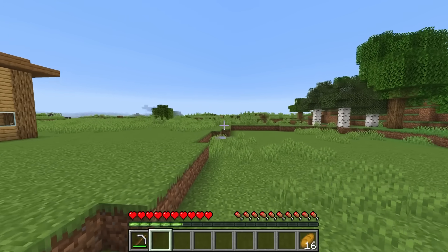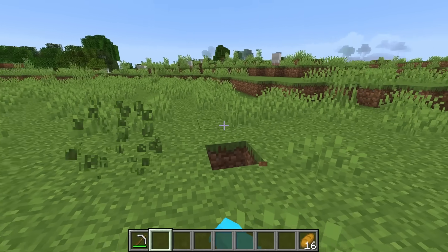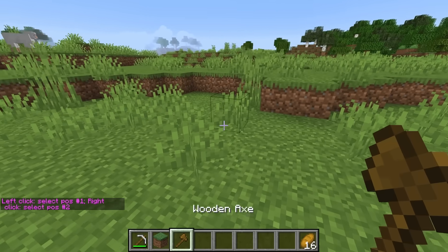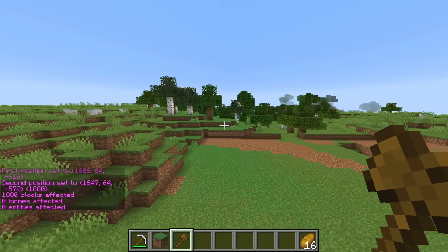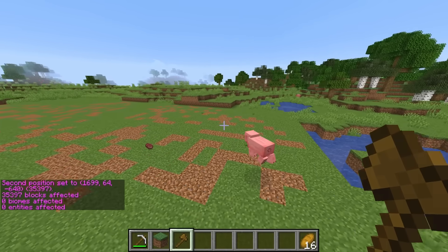I'm building mine over here. Cash is underestimating me, so I need to make a super good house. First, let me get my wand and clear out a good area for my house. I'm gonna go all the way over here and cut this region. And now this should be a good area. Let me just flatten this out a little bit.